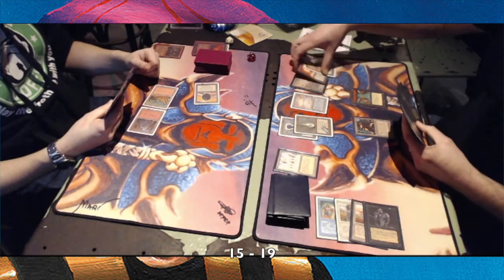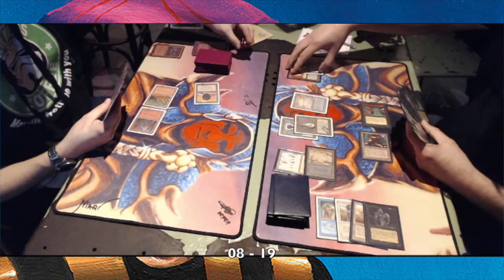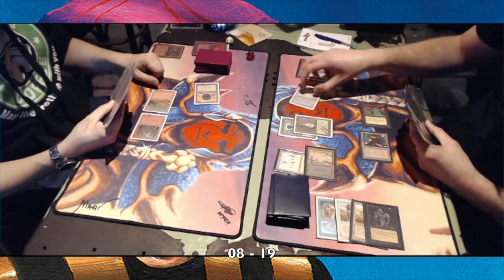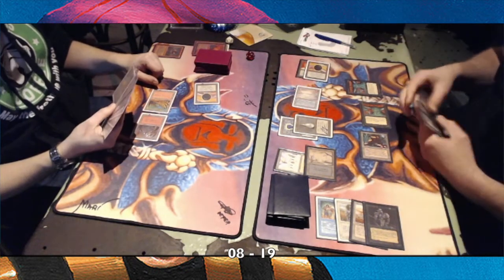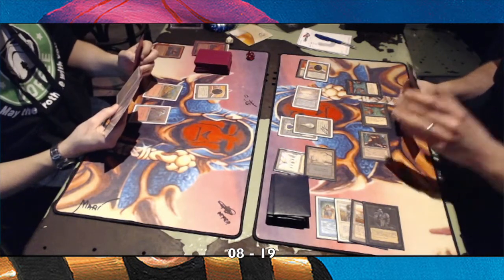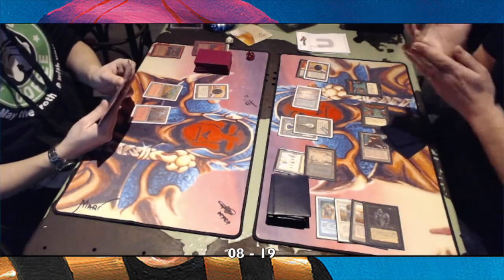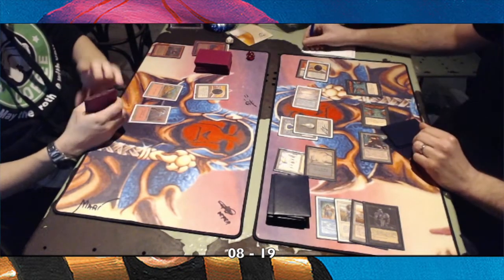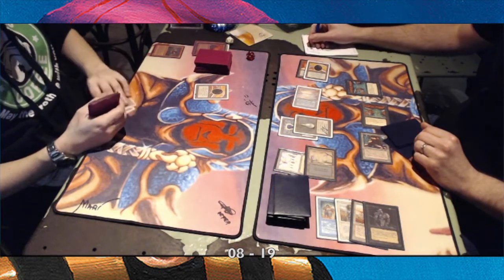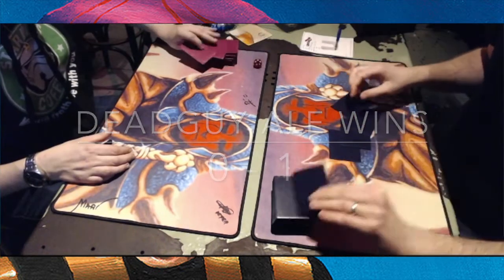Sonder only has three cards, two mana, and one Mox — it's not looking very impressive. Looking over at Richard's side you see the Library of Alexandria, the Juzam Djinn, the Factory, another Juzam Djinn, and three Moxes. Sonder is sighing — what can he do? It's just too much. From the get-go Richard has been dominating the board. And yep, that's game. The first game is won by Dead Guy Ill.